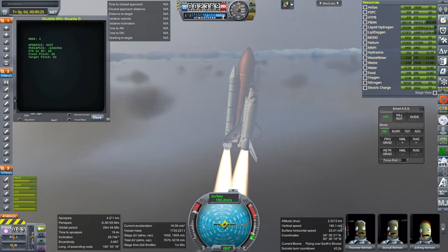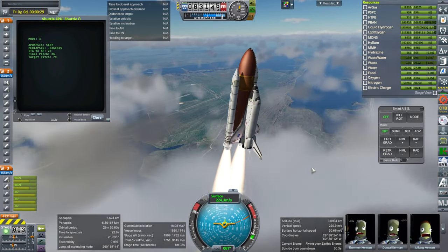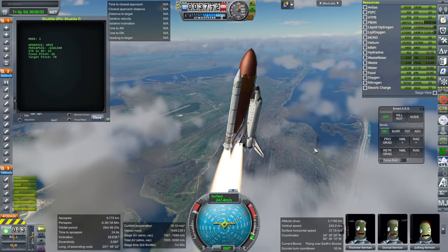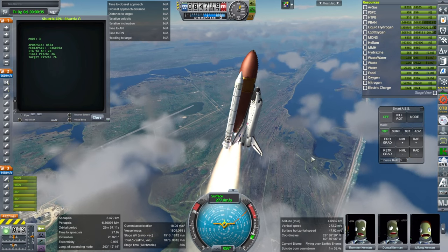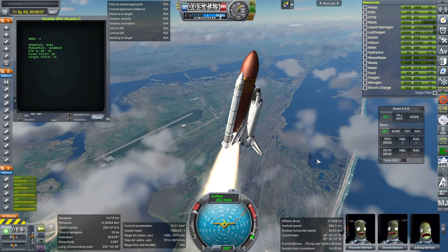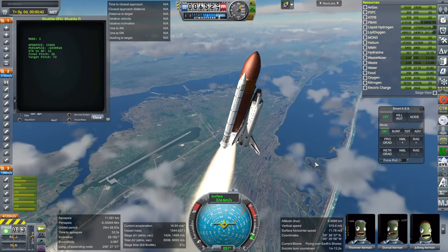As currently the timer is in green — getting yellow a little bit — green means it's running in real time. Otherwise there's physics lag, meaning it's taking more real time than in-game time. But we are right past the speed of sound and throttling down.